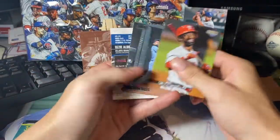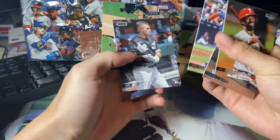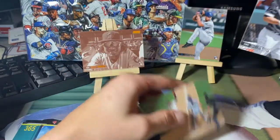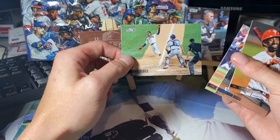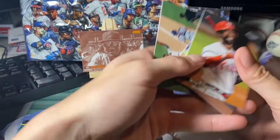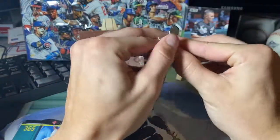Uncle Larry to start. Cavan Biggio. Flip these over: Brandon Nimmo, Nick Madrigal — that was my AL Rookie of the Year pick before he went down with a hamstring injury. He's done for the year, unfortunately. Ozzie Albies — look at this picture. The shots in these cards are absolutely insane.